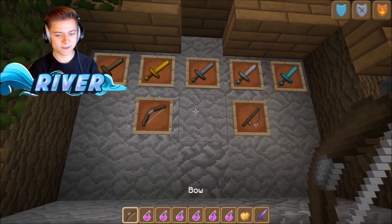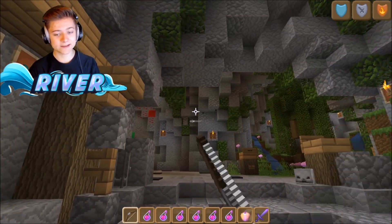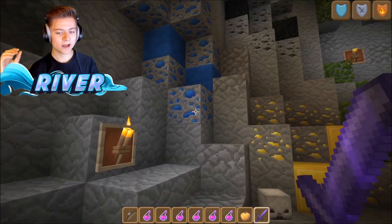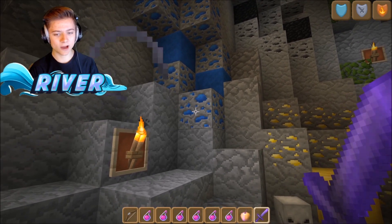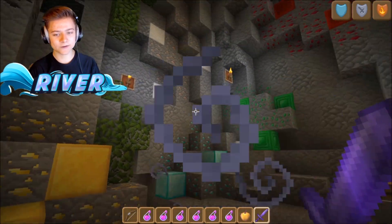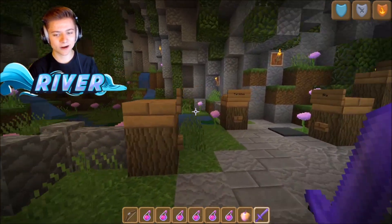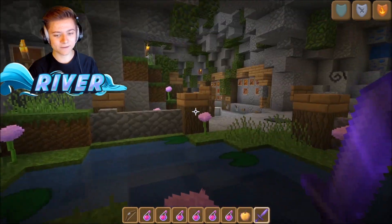We've got the various swords and the bow as well — not bad. Now let's check out all the ores. The lapis actually looks really cool — like literally perfect chunks, some big, some medium, some small. Same thing with gold — a bit more diverse. We've got diamonds and emeralds too. This is looking so clean. And the garden with the trees is definitely one of my favorites.